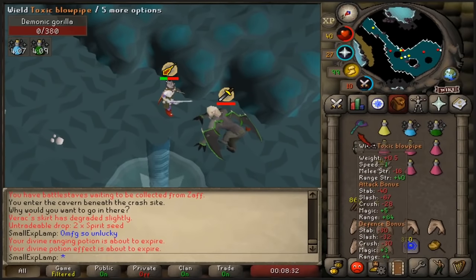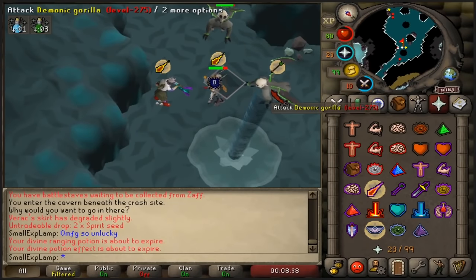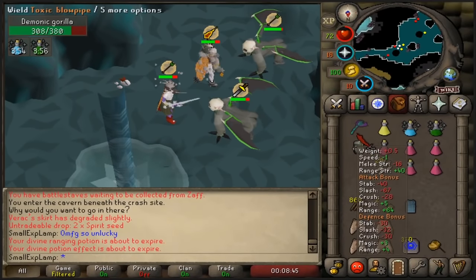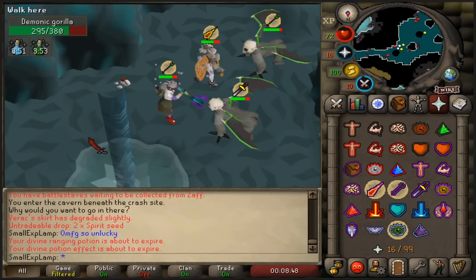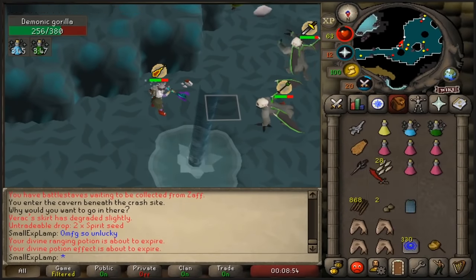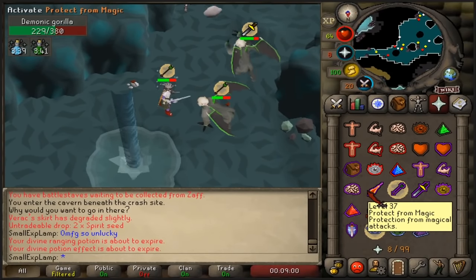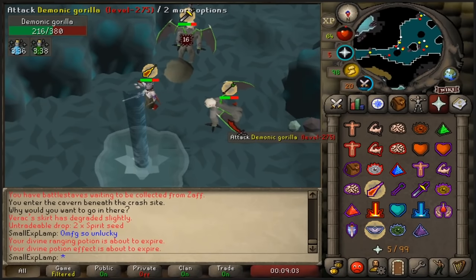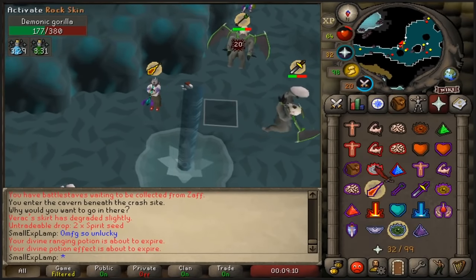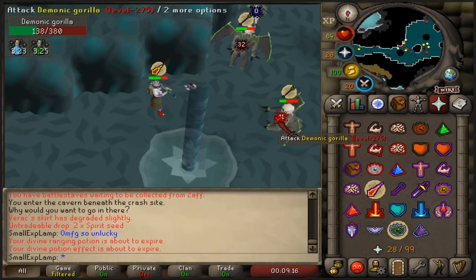They will also be throwing boulders from the ceiling. Those do not count towards the three unsuccessful hits, so don't count that into it — but still be wary of the boulders falling from the ceiling, which you can easily avoid. Offensively, you're going to want to switch your attack styles after 50 HP worth of damage. There will also be visual cues from the demonic gorillas — they will kind of just stand up, beat their chest, and the prayer icon above their head will change, so you should change your attack style accordingly.